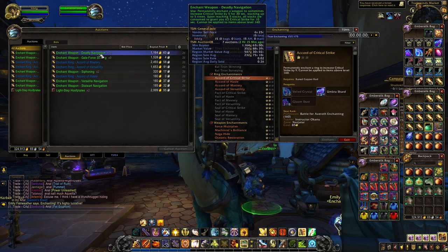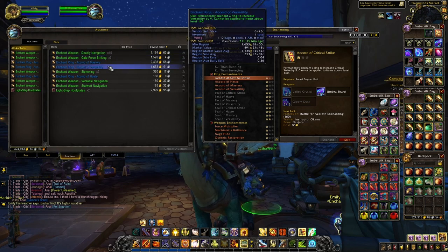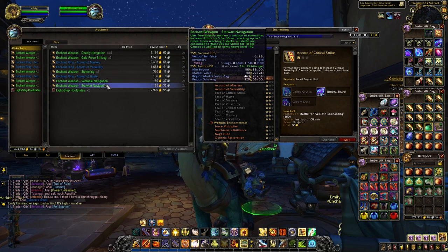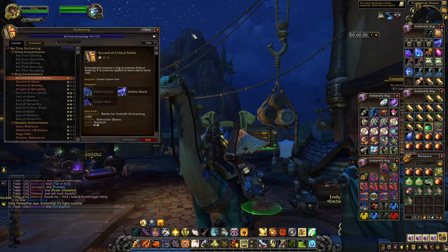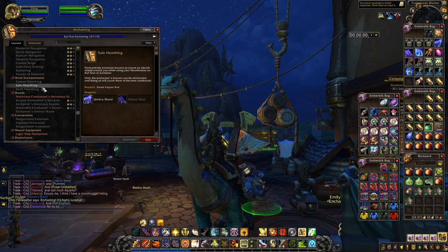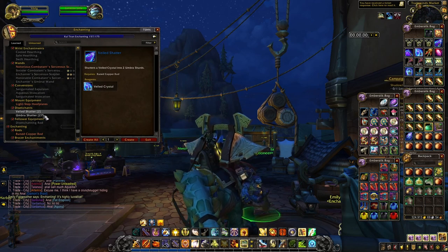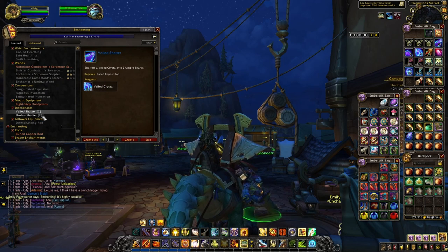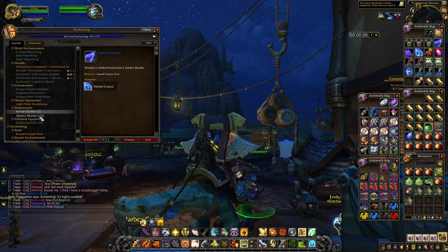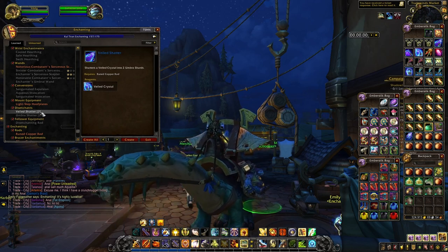The best enchants to sell are Enchant Weapon — Navigation, Gale-Force Striking, Accord of Mastery, Accord of Versatility, Stiffening, and Accord of Haste. Wrist enchantments are also pretty good. For leveling, until skill level 125 you can use the Veiled Shatter, and Umbra Shatter until 100 — these two are the easiest ways to reach 155.